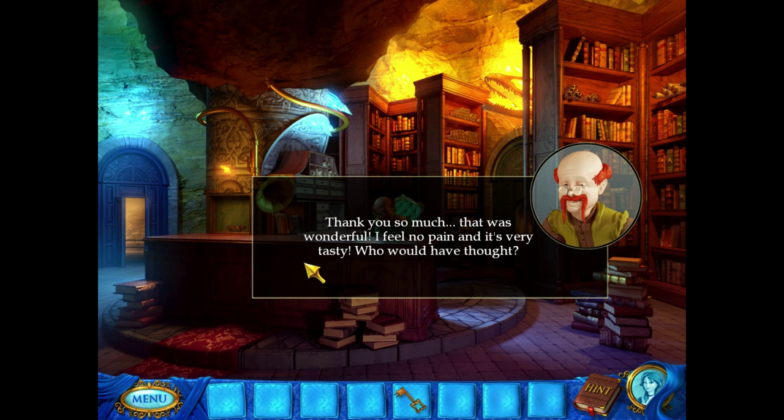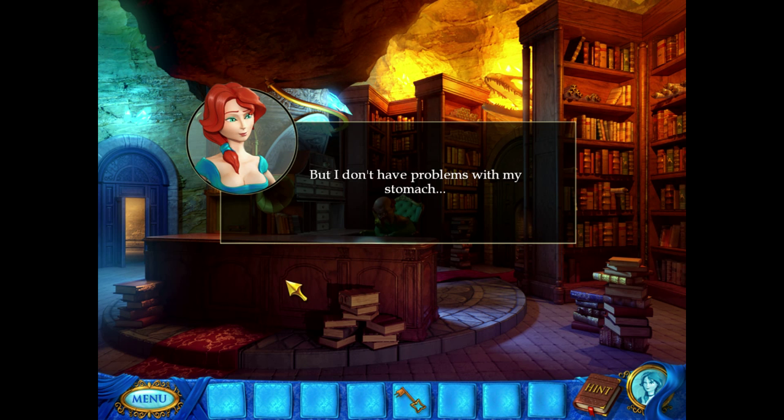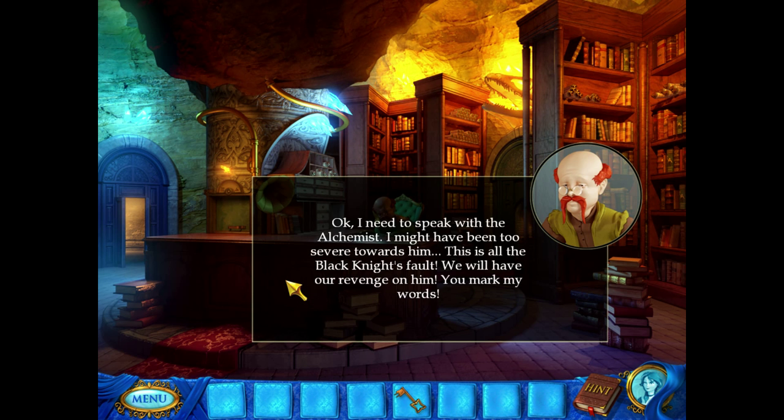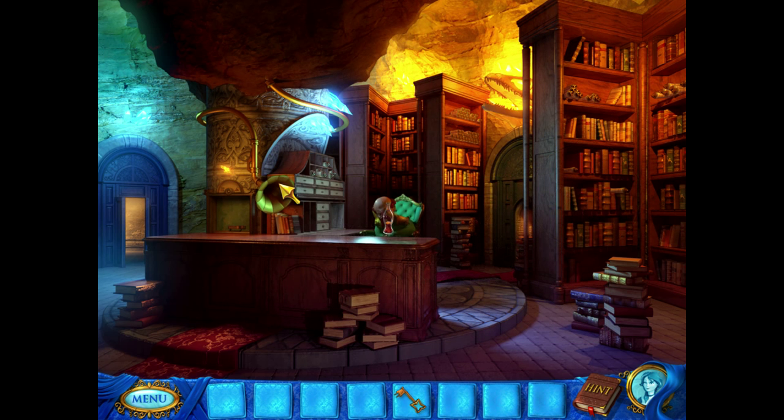What's he saying? 'Thank you so much! I feel no pain, and it's very tasty. You can take the rest of it — I don't need it anymore, maybe it'll help you.' I don't have any problems with my stomach. 'You never know! It must have another application. I must speak to the alchemist — I might have been too mean towards him. This is all the Black Knight's fault. We'll have our revenge.'